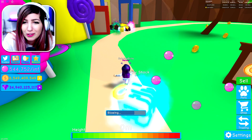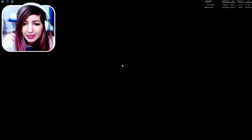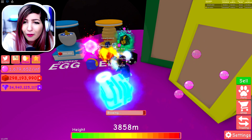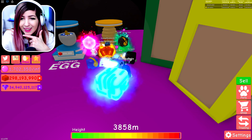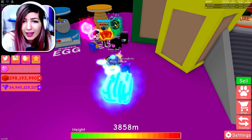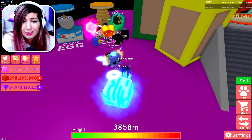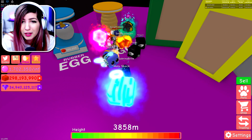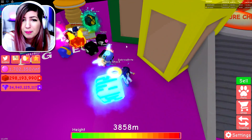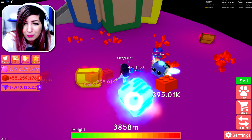Oh my gosh, this person. I thought I played Bubblegum Simulator a lot. Look at those pets, though — let's take a look at this team. We got shiny penguin, a valentium, and what is that? Oh, they renamed it to green black hole. I thought it was a different pet. They have a shiny millennium and it's max enchanted — and I gotta do that to mine. Then they have a regular millennium. They've got the shiny ducky, regular ducky, and three penguins. Wow, what a nice team you have.